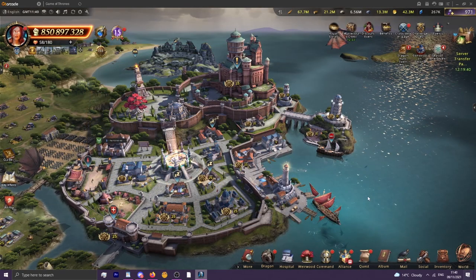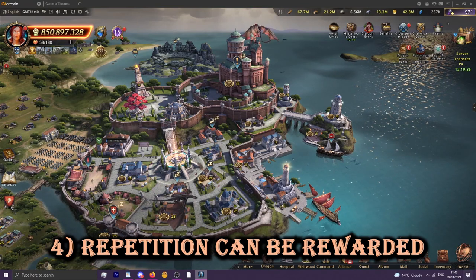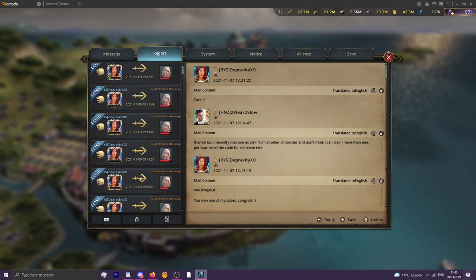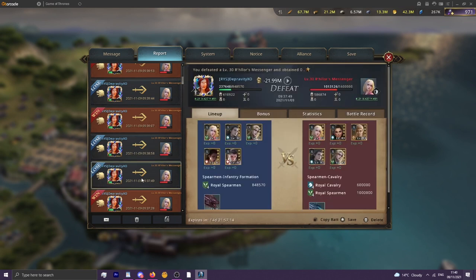Fourth, repetition can sometimes be rewarded. Normally this shouldn't be the case, but in Reloge Trial's current incarnation you lose nothing by trying again and again — there's no endurance cost like there was last time and the deaths aren't real, so it's totally risk-free. There are actually fairly significant luck elements in a lot of the later stages, which you can brute force your way into a bit more success through repetition. I'll show an example here.